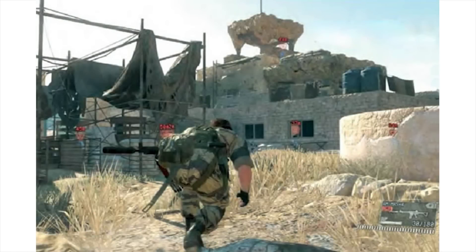Next, we have this screenshot, which seems to be showing a medium-sized Soviet base. The tower here seems to be equipped with some kind of antenna at the top, so perhaps crippling this base will cripple overall communication between Soviets.